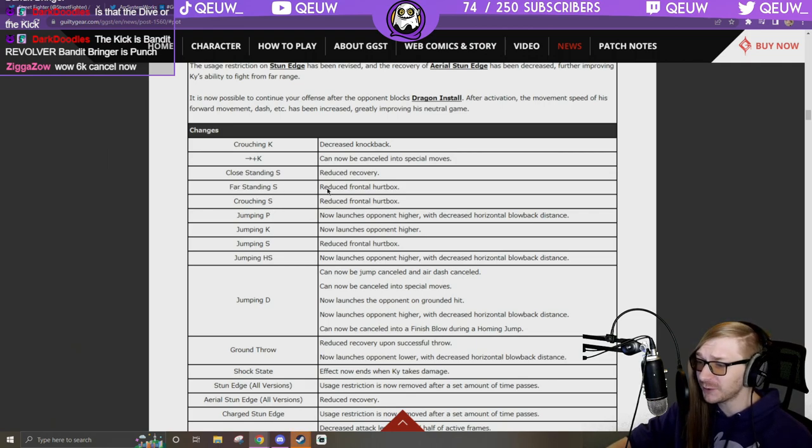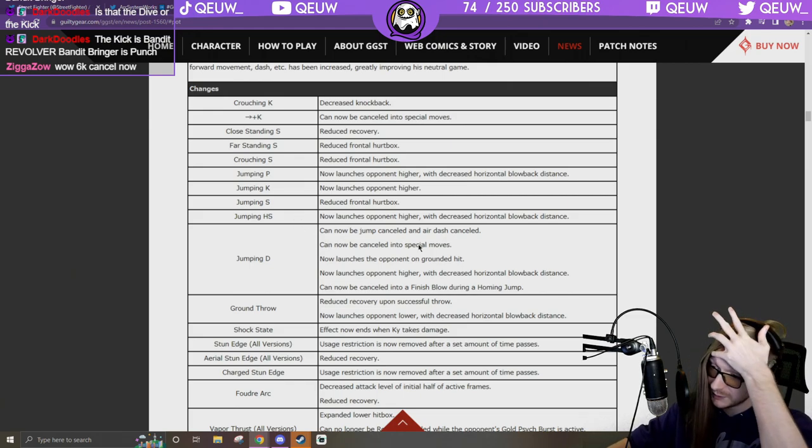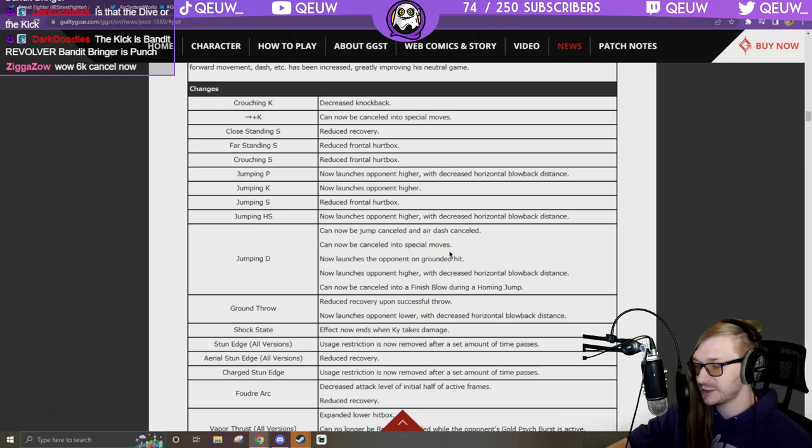Jumping P: now launches opponent higher with decreased horizontal blowback distance. Jump K launches opponent higher. Jumping S: reduce frontal hurtbox — that's his best jump button already and now it's better. Jumping H: now launches opponent higher with decreased horizontal blowback distance, can combo off jump H. Jump D: can now be jump cancelled and air dash cancelled.